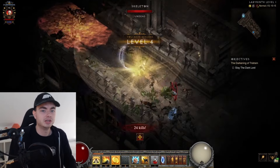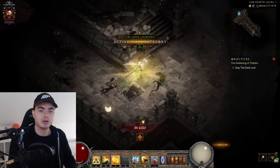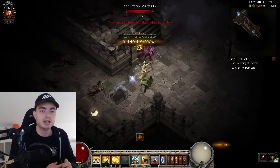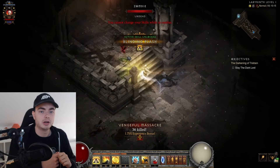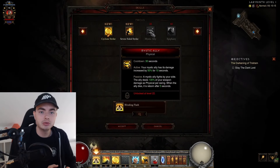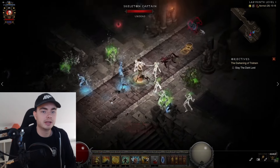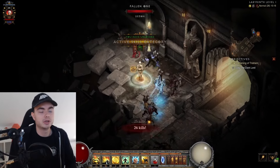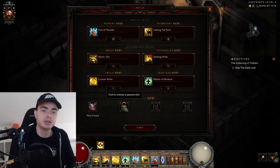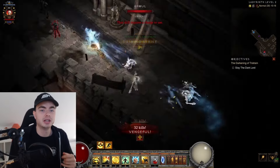Since we are playing with the Gem of Ease, we're gaining a ton of levels early on. This is basically going to allow us to get our follower skills really quickly, and we can use those for a much easier and smoother experience. As you can see, our Mystic Ally unlocks at level 22, so get to level 22 and equip those when you can. We're just going to keep heading down. Make sure to also get some passives — something like Fleet Footed for more movement speed — and then just head further on.